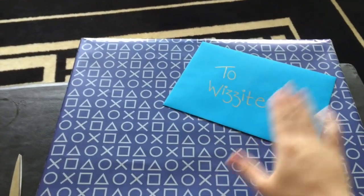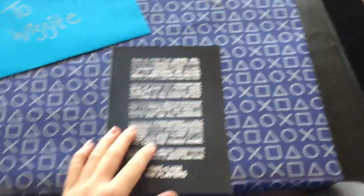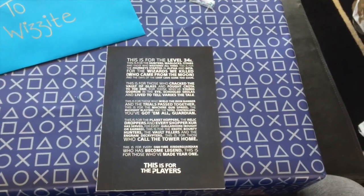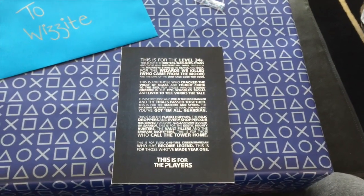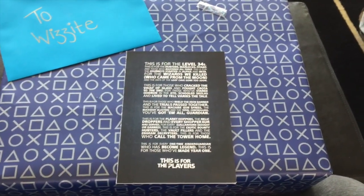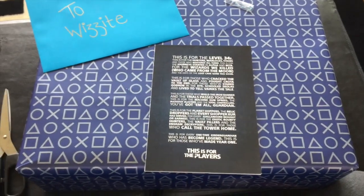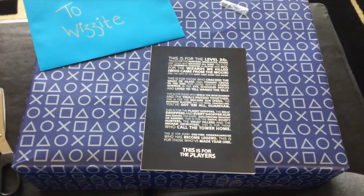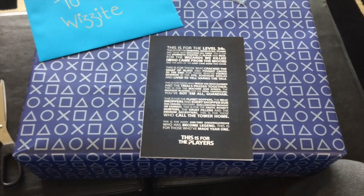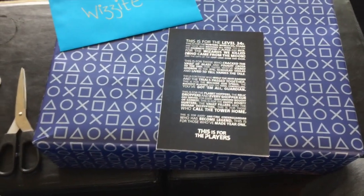You can see two wizards. We're going to see what is inside this card and what it says. We've got two wizards, and this is for Level 34s — this is for the hunters, warlocks, titans, and those who mastered all three. This is for the journey started in alpha and beta. For the wizards we killed who came from the moon, and the days of the loot cave gone too soon. This is for those who cracked the Vault of Glass and fought Crota to the end. For those who stared Qodron in the eye, Skolas and lived to tell Variks the tale. This is for those who wielded the Iron Banner and the Trials of Osiris and trials passage together. This is for the machine gun sprees, the buckshot blasters, and the total controllers.